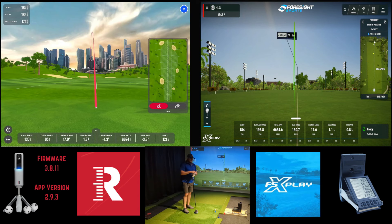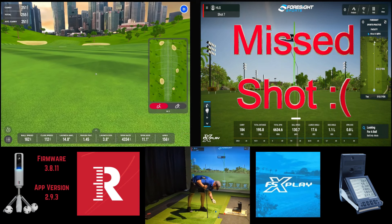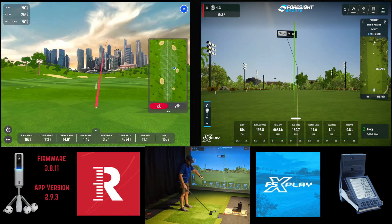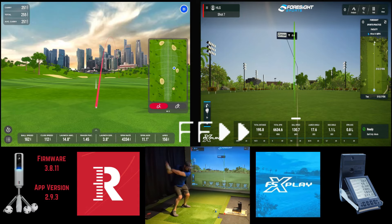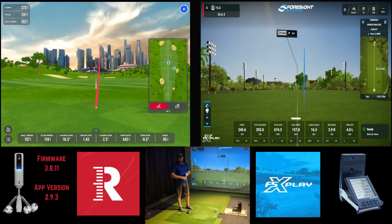With the higher ball speeds, I've seen it be a little more problematic with the GC2 picking up the RPT ball. Hopefully we can capture the three shots we need in just four or five attempts. GC2 missed that first shot. That second one was terrible contact — kind of got it out on the toe, caught it low on the face. The spin on that was really, really low in the Foresight software and it did not stay in the air very long. That's the first shot captured on both devices.